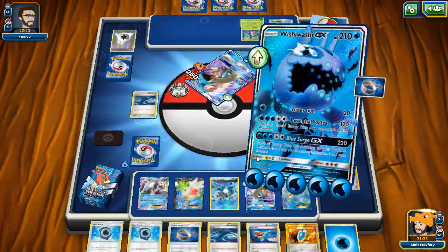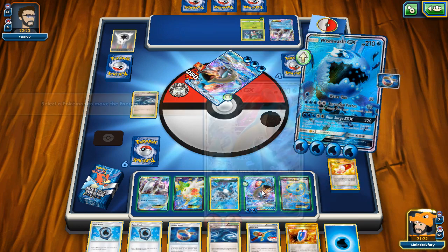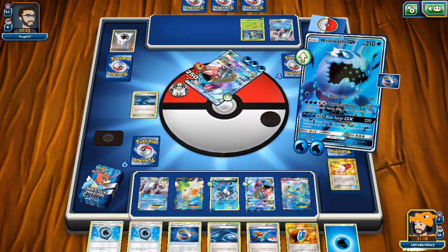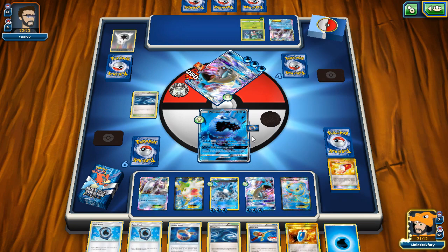He passes again. Max Elixir hits - nice! I don't think we'll even need that anymore. We take a knockout here with my boy Wishiwashi - we actually pulled this off! I'm genuinely surprised. We use Trainer's Mail and hit Via Seeker, so we have Lysandre for next turn. We go Blue Surge GX and take out this Lapras GX - 250 damage with Wishiwashi! We move all the energy and build up Articuno.